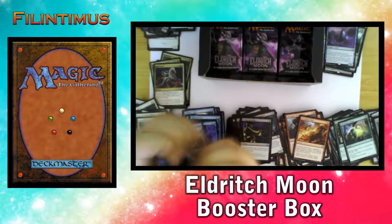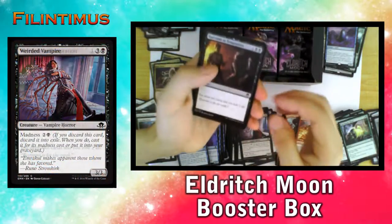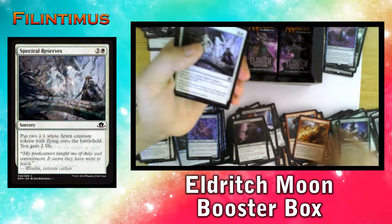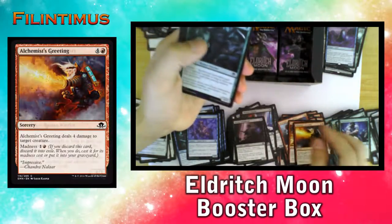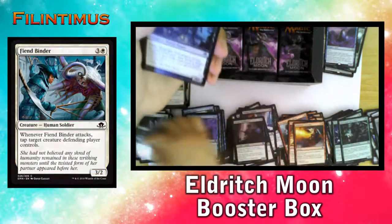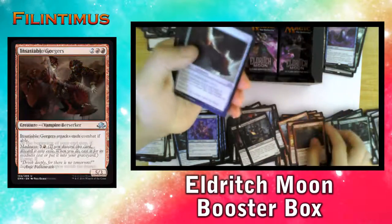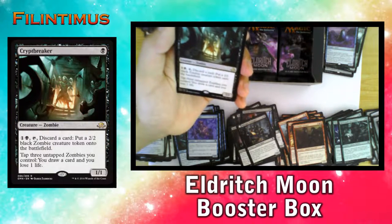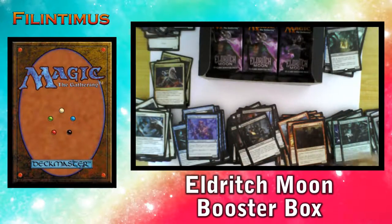We have a Grigit Vampire, Succumb to Temptation, Ingenious Scout, Gavony Allowed, Woodcutter's Grit, Spectral Reserves, Alchemist's Greeting, Backward Survivalists, Fiend Binder, Midnight Scavengers, Taxing Scuttler, Insatiable Gorge, Firestarter Axe, and a Cryptbreaker — a 1/1 Zombie. Can't go wrong with zombies — zombies are nice.